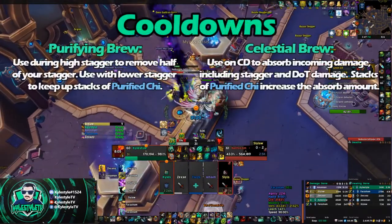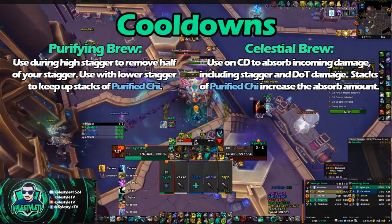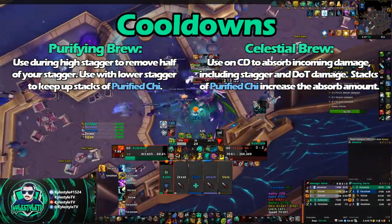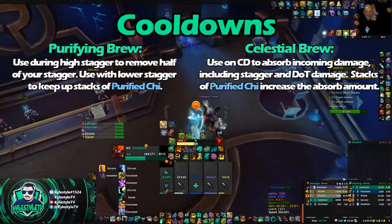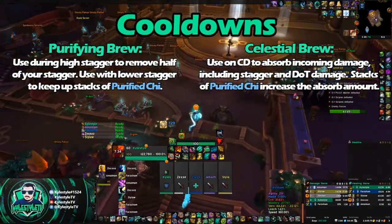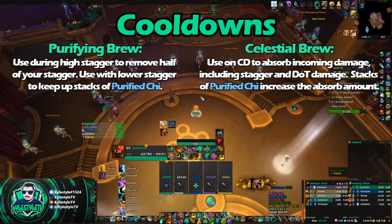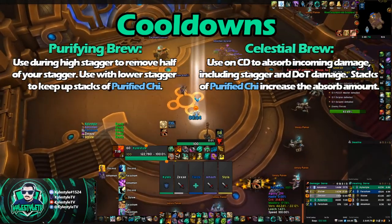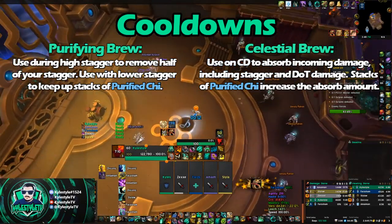Let's talk about cooldowns. Our two main defensive cooldowns are Purifying Brew and Celestial Brew — both reduced by the Light Brewing talent, and also reduced by 4 seconds any time you Keg Smash, so they're up pretty often. Purifying Brew is a reactive type of mitigation. When you press it, it takes half of your current stagger pool and deletes half of it — so you're just taking less damage. When you use this, it gives you a stack of Purified Chi, which interacts with Celestial Brew, and that stacks up to ten times. Essentially, you'll use Purifying Brew every six to eight seconds, or any time you take a large chunk of damage.